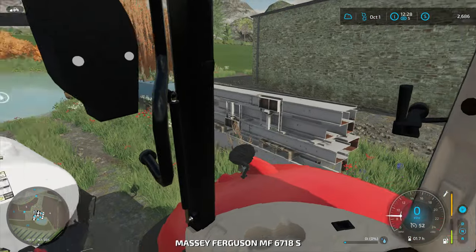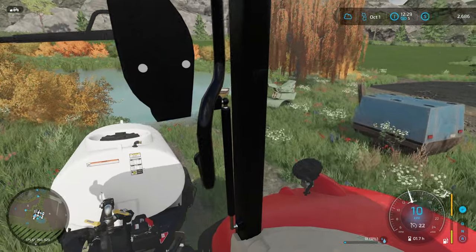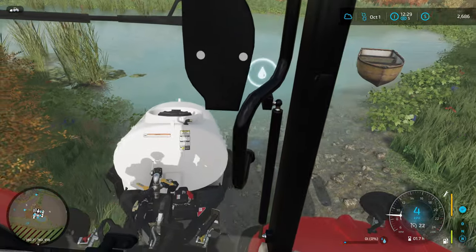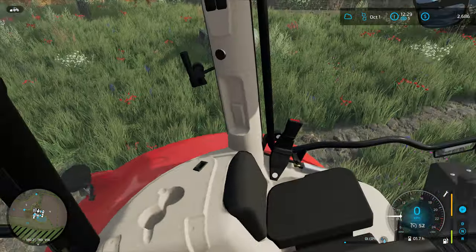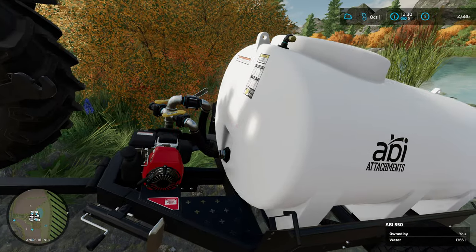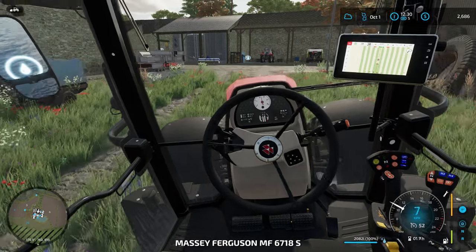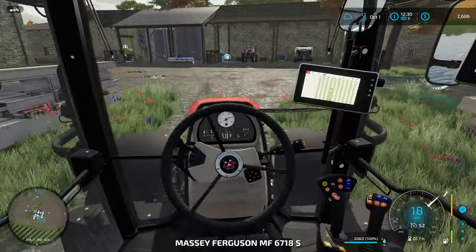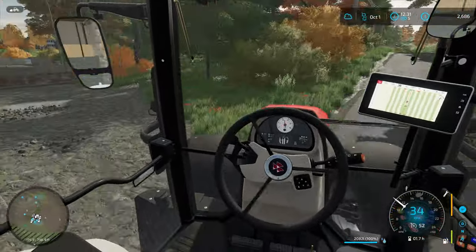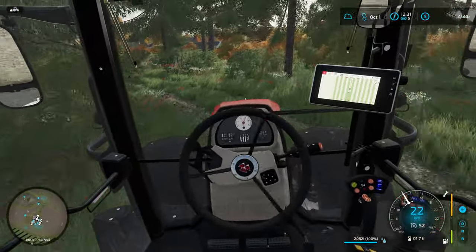We've got a little bit of money coming in because we desperately need some. There's some stuff I'd love to do around the farm that's going to take a little bit of cash. So we're going to start filling the water trailer, turn on the pump, and get the water coming in. Then we'll get this water over to the greenhouse and come back to start working on getting that silage onto the bale trailer.